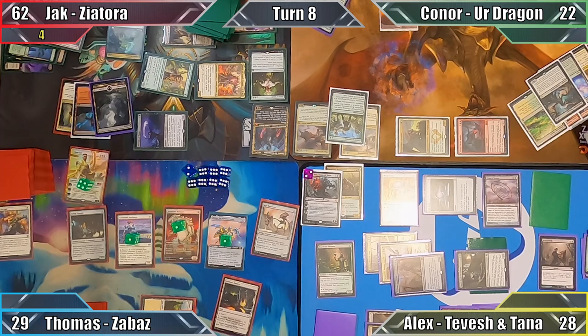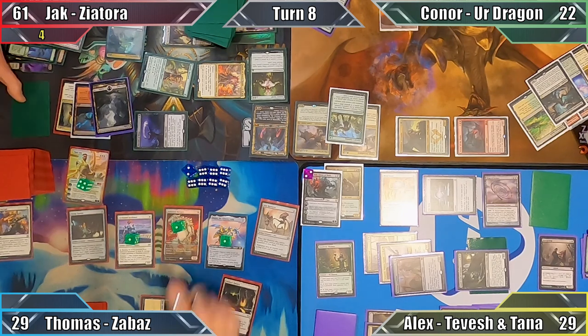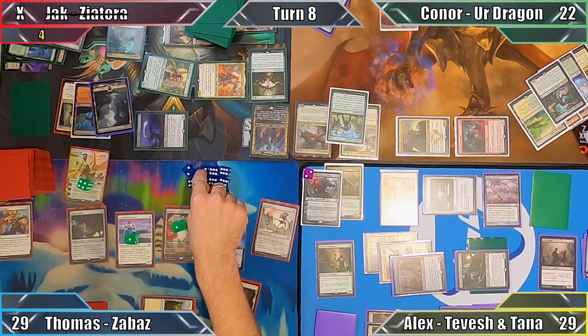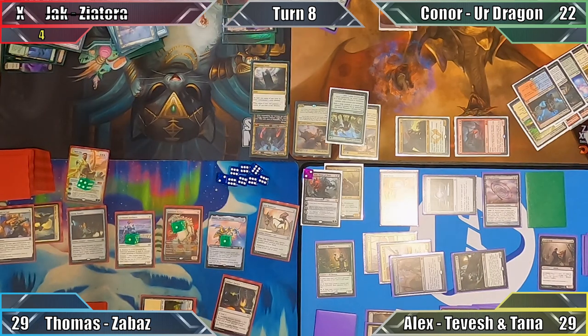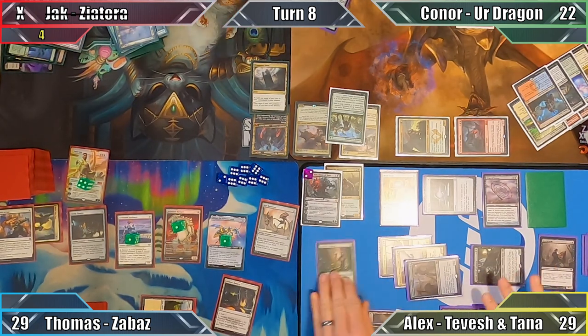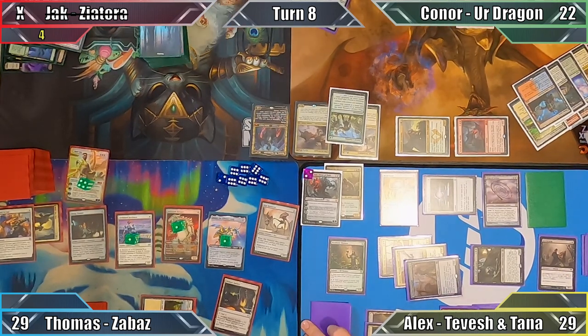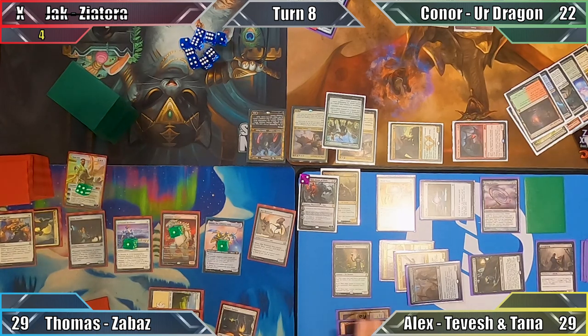Still prior to damage, Jack sacrifices his now 52/52 Giant, gaining 52 life and drawing 52 cards. What a creative way of keeping himself in the game! Well, it would be, if Jack didn't only have one card left in his library and still had to resolve the Greater Good trigger already on the stack. I once again drain Jack for one with Blood Artist, and Jack is unable to draw the six cards that Greater Good requires him to, knocking him out of the game. Absolutely livid.